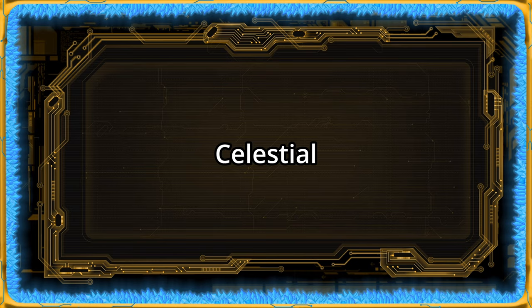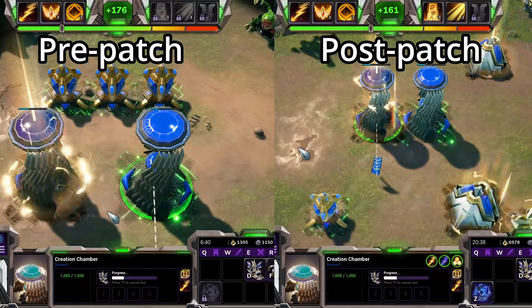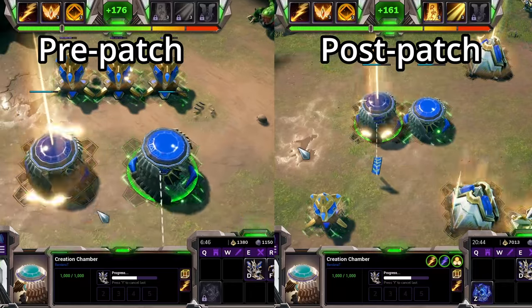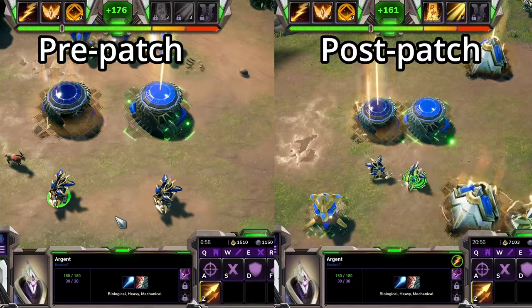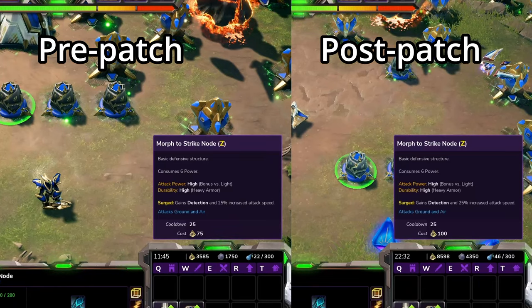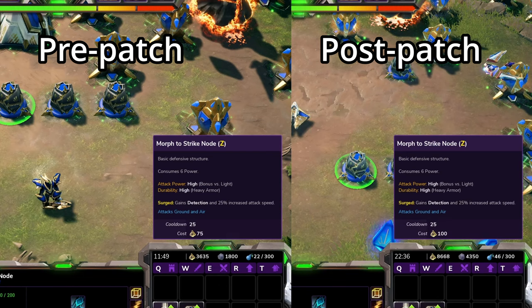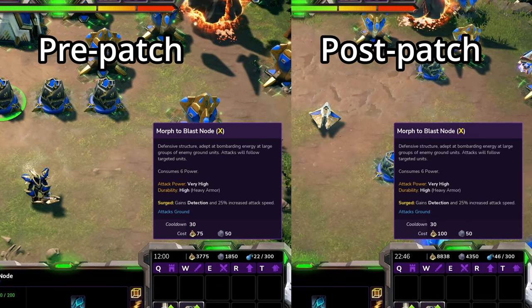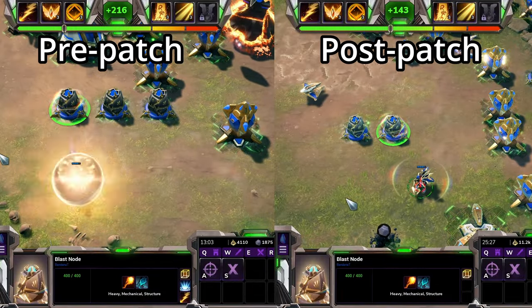Moving on to the Celestials, Celestials have seen their Power Surge production bonus build speed decreased from 50% to 25%. Sovereign's Watch has regained the ability to attack structures and workers. Strike node upgrade has been increased from 75 Luminite to 100 Luminite. Blast nodes have also seen their cost increased from 75 Luminite to 100 Luminite, and their weapon period increased from 2 to 3.